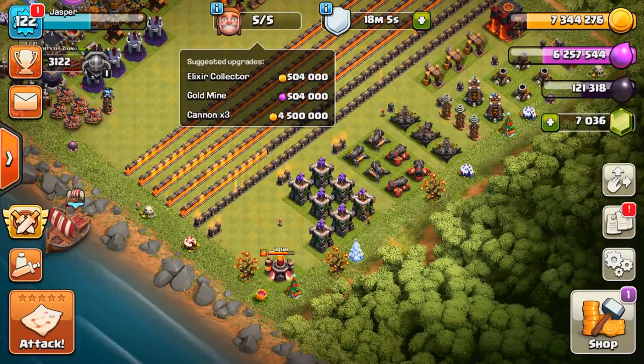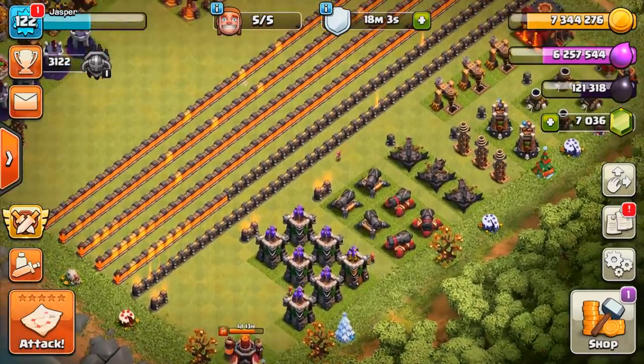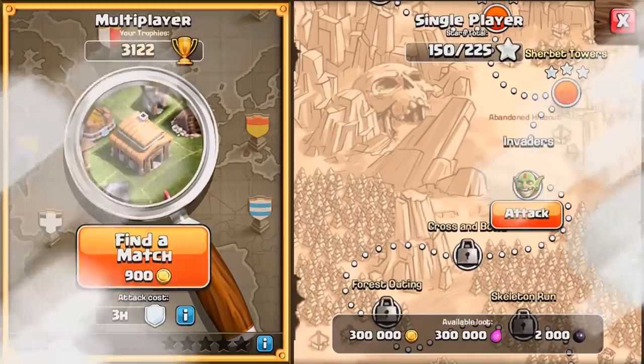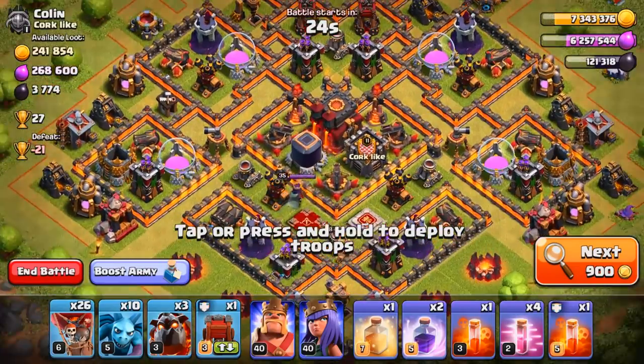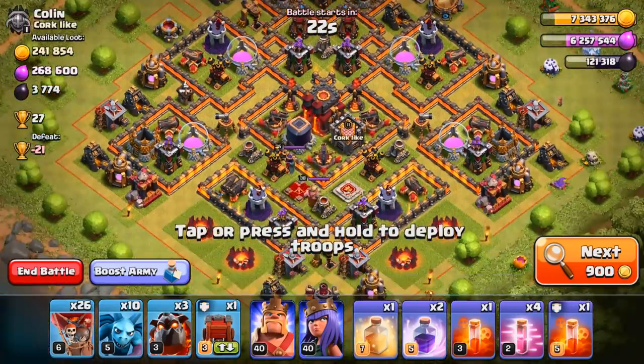I've got five builders available here. Today's going to be a great day. I need some loot, so let's go get some. I am using Lava Loon - it's super balanced in elixir and gold, it's not a slow training army, it's a great army. So let me find a base.